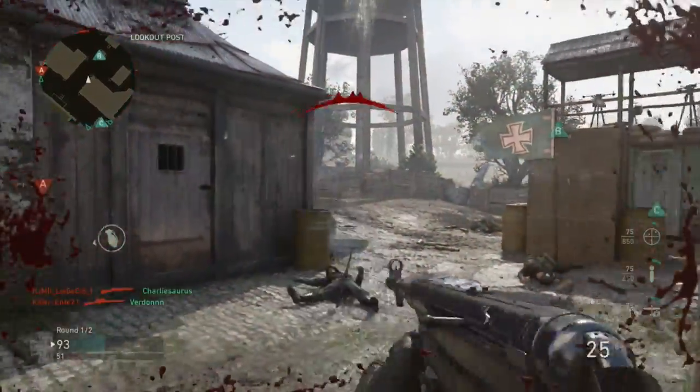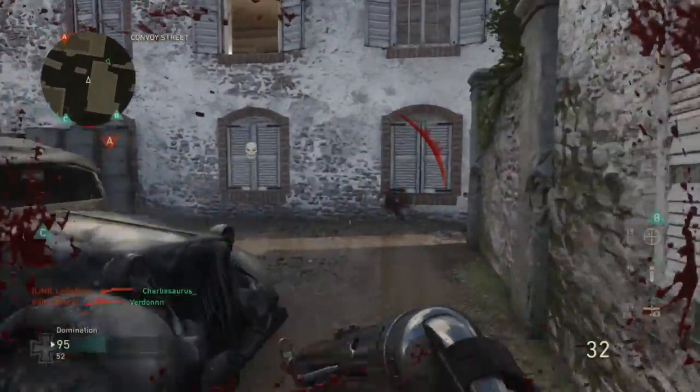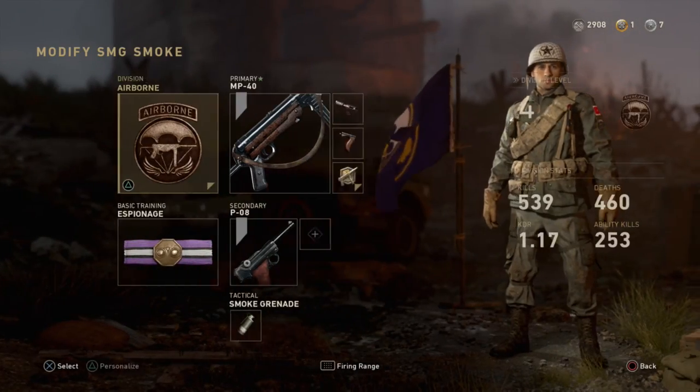You can switch between divisions depending on how you play — if you want a suppressor go Airborne, or if you don't want to die from grenades or tactical equipment then go Armoured. You can make two classes really if you want for different situations.